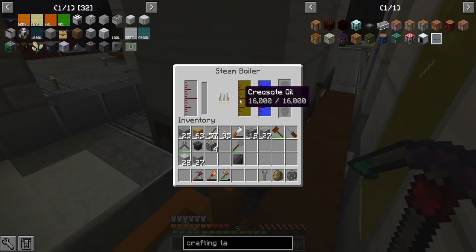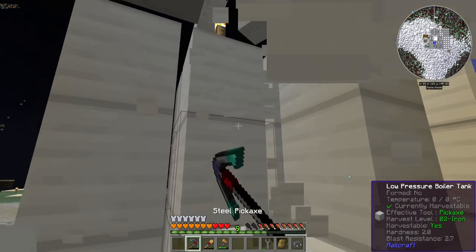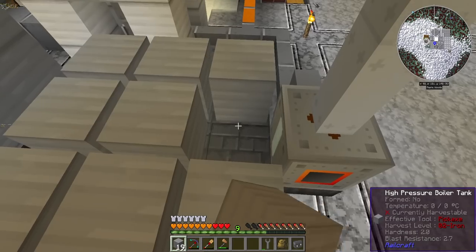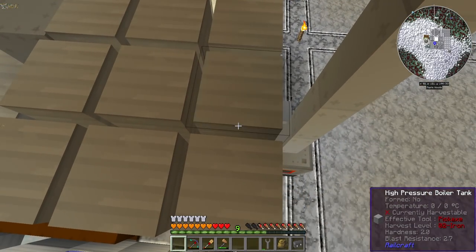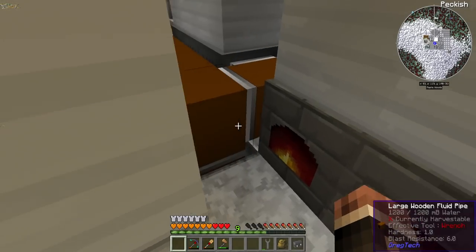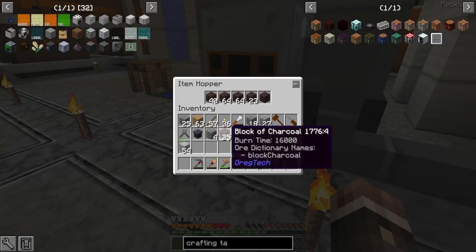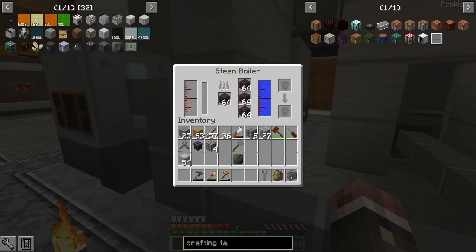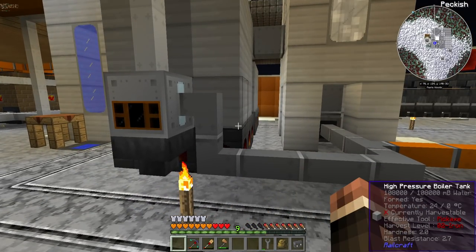We're burning through a bucket of creosote oil every maybe 15 seconds. I also accidentally voided four stacks of charcoal because I broke a block before taking it out — which is just so cool and fun. We're placing the big boy tank. This is going to be my main producer of steam. I don't actually remember the calculation for exactly how many amps of LV power this is going to produce, but we should observe that this exactly makes enough charcoal to keep up with the high pressure boiler. At least I think that's how it is — don't quote me on that.